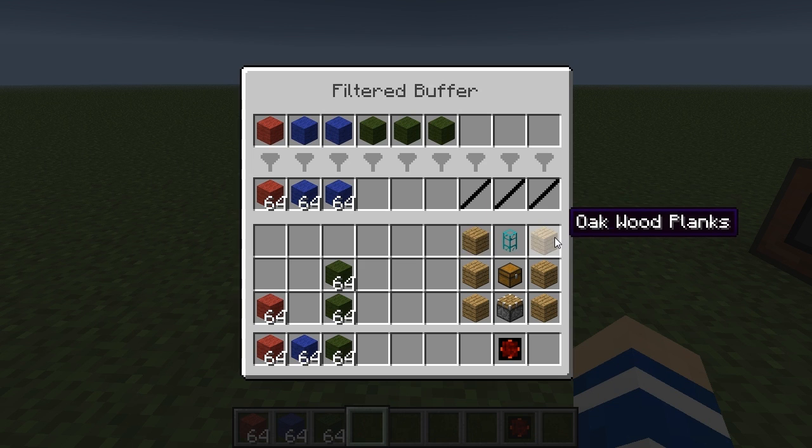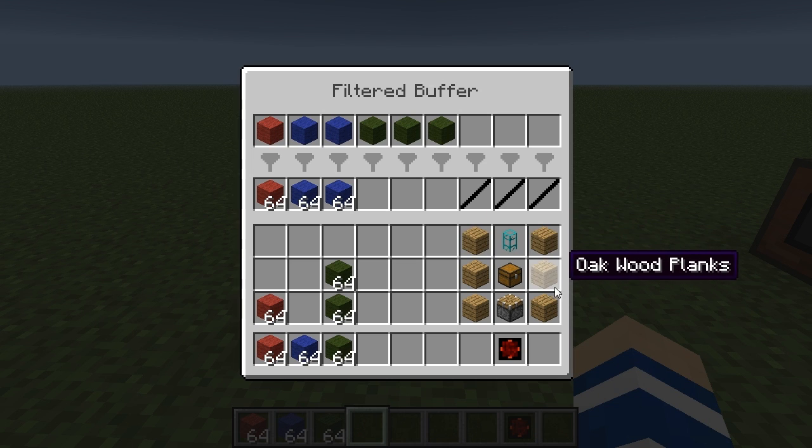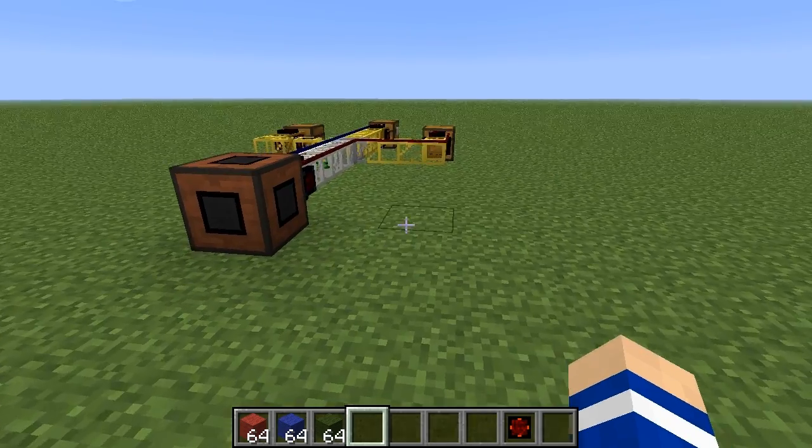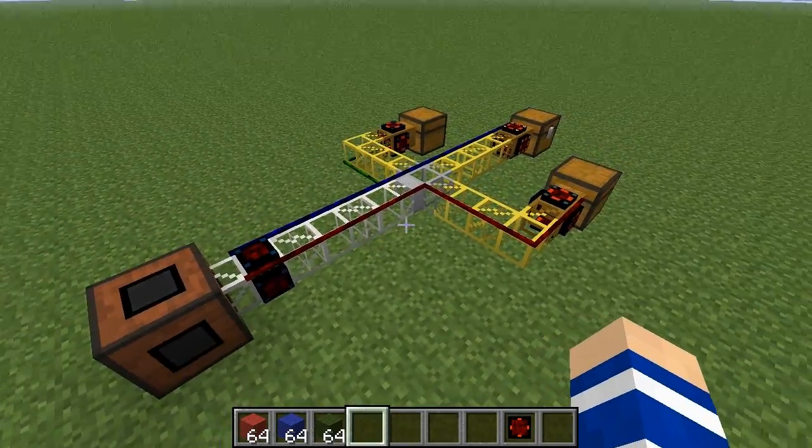Here is the crafting recipe: planks on the side with a diamond pipe, a chest, and a piston in the middle. This is the graphical user interface — the player interface. It should also be possible to automate a little bit.